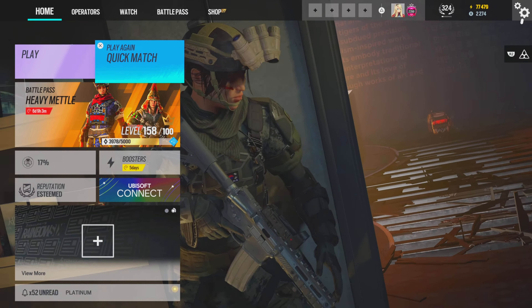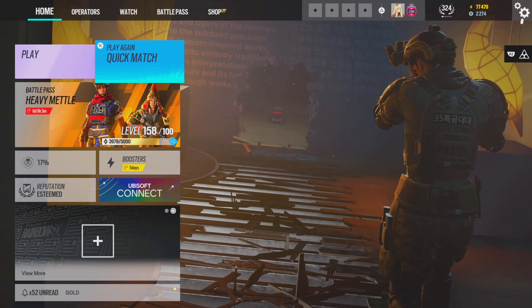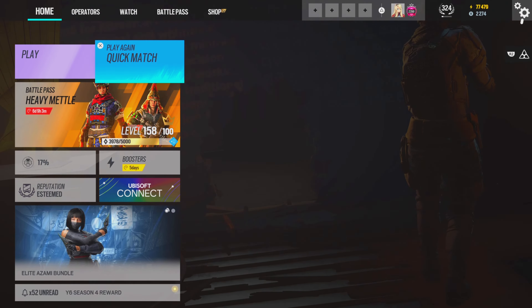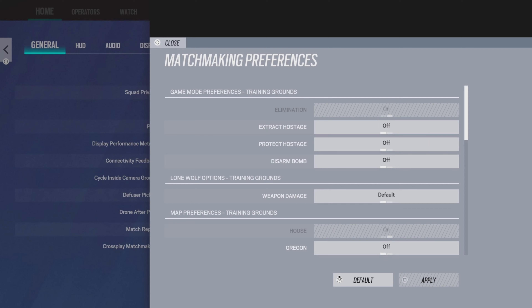I'll just do the challenge I showed you at the start in Training Grounds — the Mozzie or Gridlock challenge. I'm just going to be using Gridlock. Then I'll show you my settings for Terrorist Hunt to get the fastest XP, because after you're done with all your weeklies and all your multiplayer and Terrorist Hunt challenges, you want to use these settings for your Training Grounds to give you the most XP.